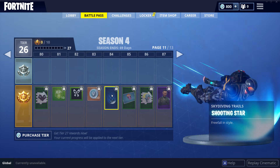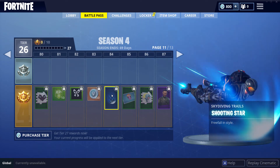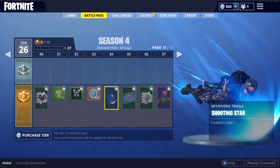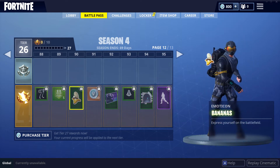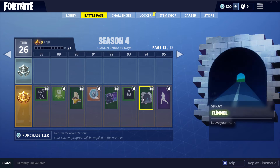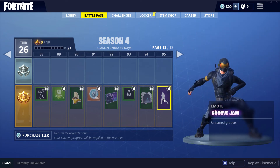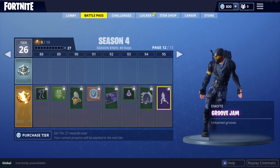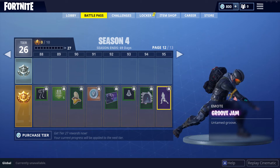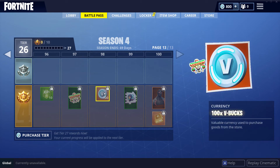Look at that skydiving trail — Shooting Star — that's probably my favorite one and the one I'm really going to want to use. That's tier 84, so that's the one I'm aiming for. Squad Leader — that's a pretty badass skin — and Raven, some more banner icons. And the emote Groove Jam — look at that, wiggling its hips — another great one to bust out after those snappy shots.